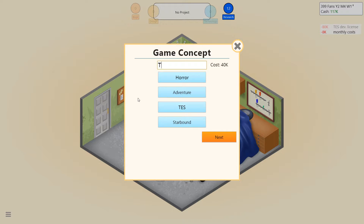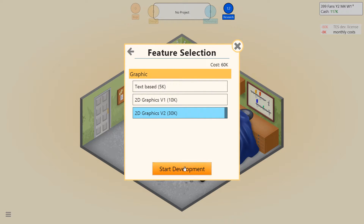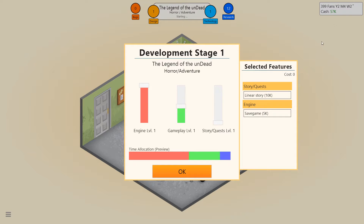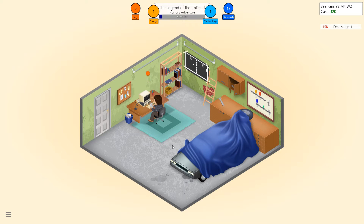A horror adventure. The Legend of the Dead — I was gonna do a pun of Legend of Zelda since that's an adventure game, but since it's a horror, let's change that. The Undead with a lowercase u. Let's do this. 2D graphics version 2, so this will be a much higher-rated game, hopefully fingers crossed. We're running quite low on cash. Let's make a linear story with a save game. It's an adventure game, so I'm thinking stories are gonna be quite important.